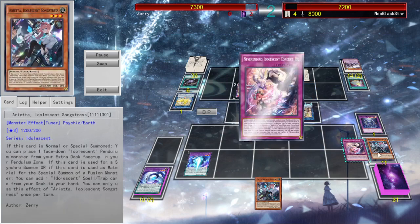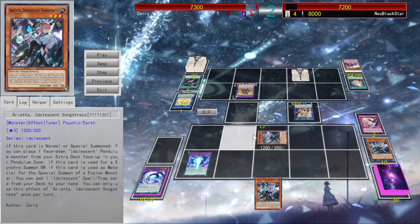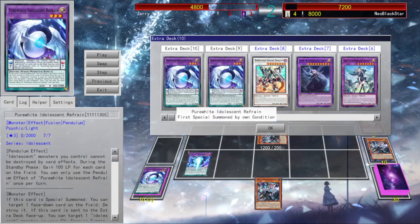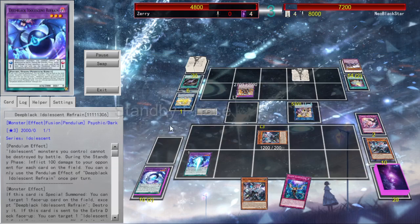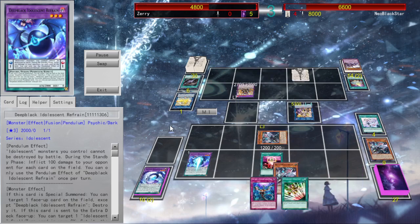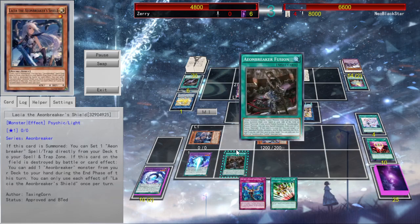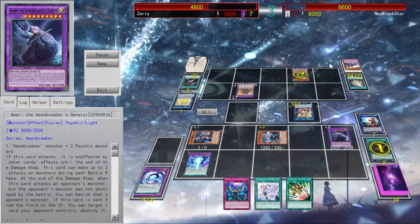He popped Arietta, which — if I have no monsters — I can use Neverending Idolescent Concert in my graveyard to summon another Arietta from my deck. Unfortunately she cannot complete my scale because both my whites are face up and she can only set face down. But Black still protects from battle destruction, so I live another turn. Gets a bird for 600. Encore draws me two cards, which happen to be the most insane two cards I could have drawn. I get Lacia, get back my fusion spell, summon a fusion, and go absolutely crazy.